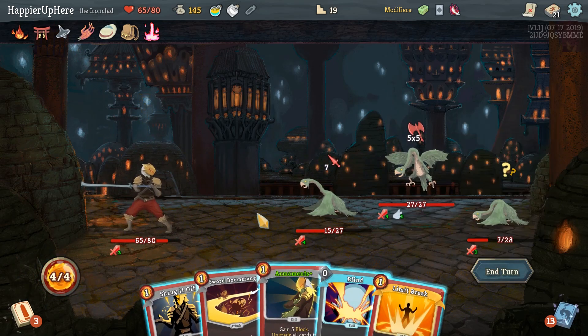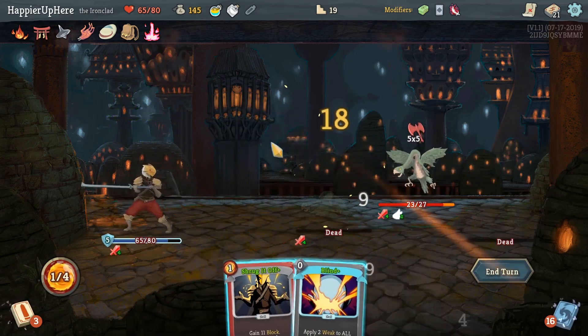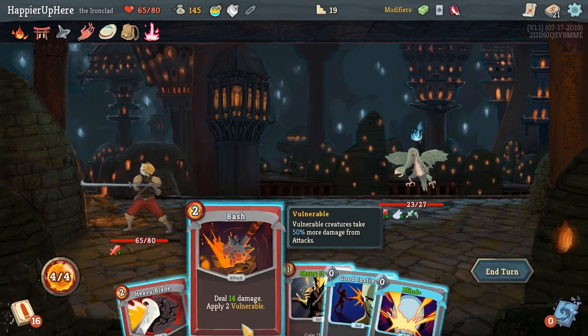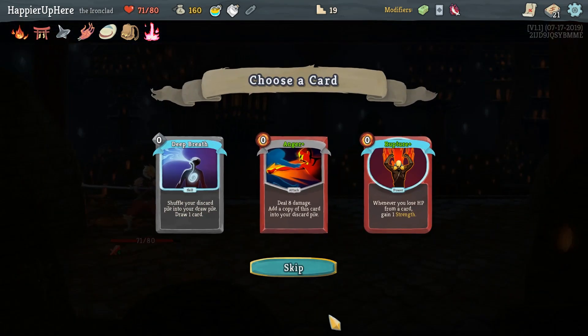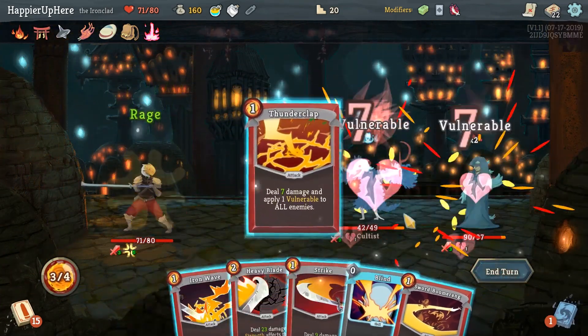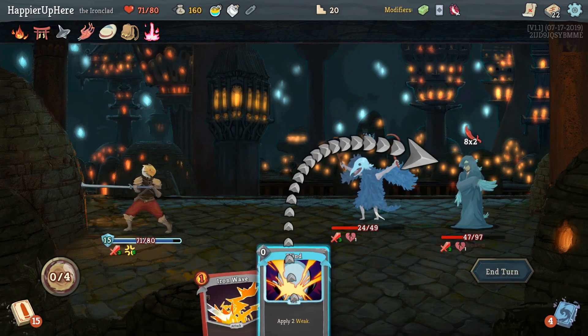Rage about it — that'll be useful. Another 25 incoming. Let's do Armaments, Limit Break — see what we get. Shrug It Off and then Blind — fully defended here. I think we'll keep the Liquid Bronze for an elite. Bash and Heavy Blade — we didn't take as much damage as I thought. Definitely Anger here — we have Unseasoned Top so we can just load this deck up with Angers. Rupture is not really useful. Let's do Anger before we do Deep Breath.